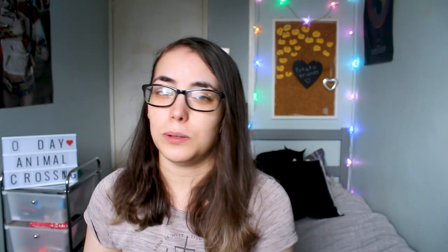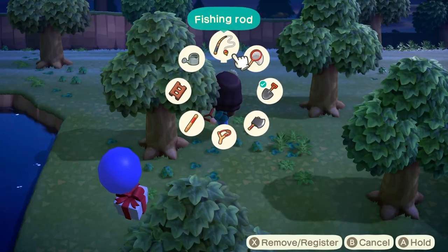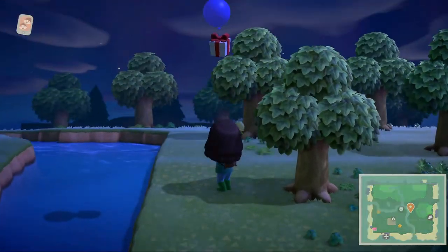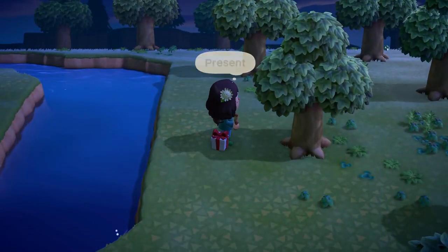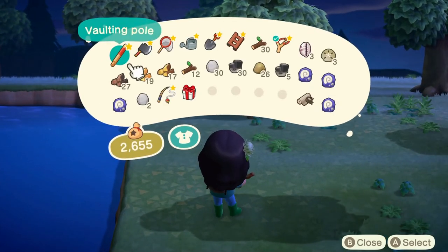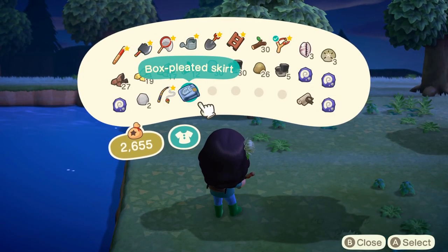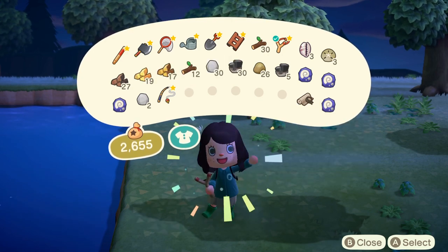My next tip is to keep a slingshot handy so that whenever you see a floating present in the sky — because they do randomly fly over your main island — you can shoot them down. Be careful when you shoot them down because they can drop into water like a river, a pond or the ocean and be gone forever. Mine have also dropped into weeds or flowers and disappeared. So make sure when a present drops it lands on a nice flat piece of grass so you can actually collect it.